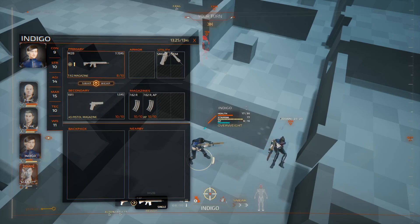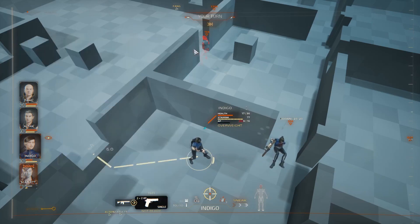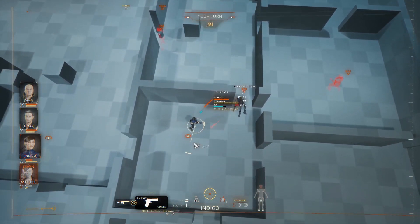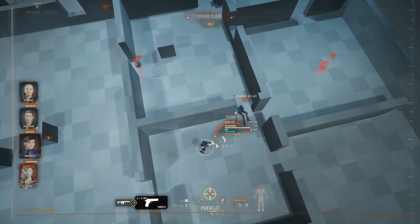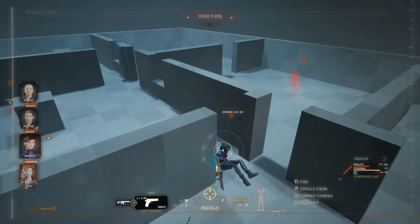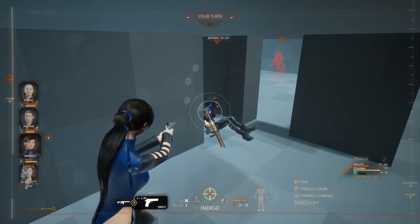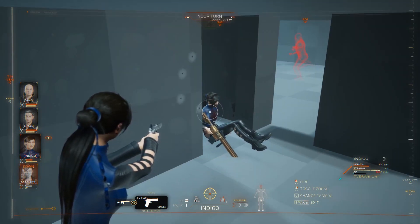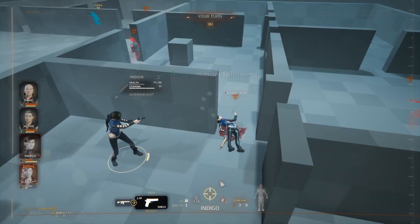Eventually the pistol is going to have a much wider interrupt cone than the sniper, which will have a super narrow cone. But you cannot change weapons while in an interrupt. So you have to decide beforehand — do you want a wider cone with less damage, or go ahead with the extra damage but a narrow cone?